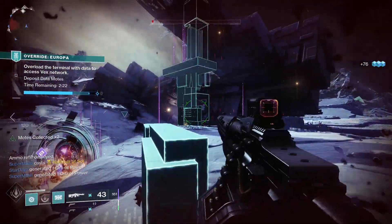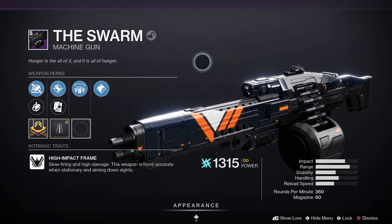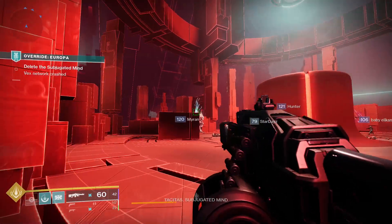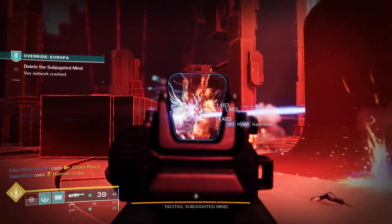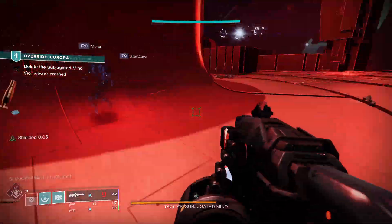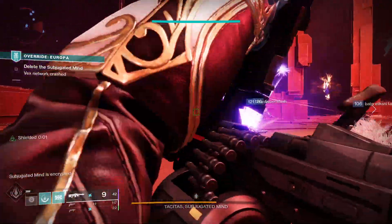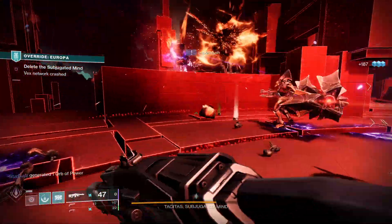Next up, we've got The Swarm, and also its Adept version. The Swarm is a legendary power machine gun with a high impact frame — slow-firing and high damage, more accurate when stationary and aiming down sights. The most popular roll in the community is Killing Wind and Dragonfly, which is a good PvE roll. Another decent PvE roll is Outlaw and Vorpal Weapon — Vorpal increases damage against bosses and Outlaw decreases reload time on precision kills.